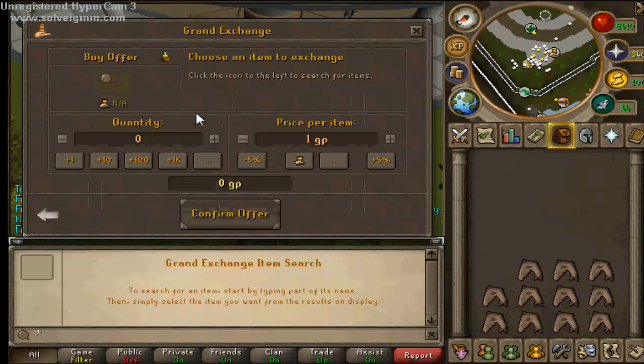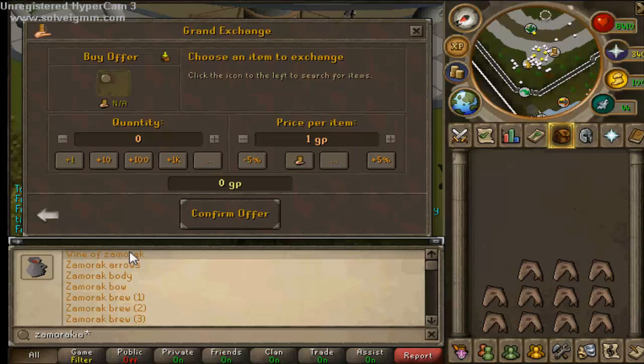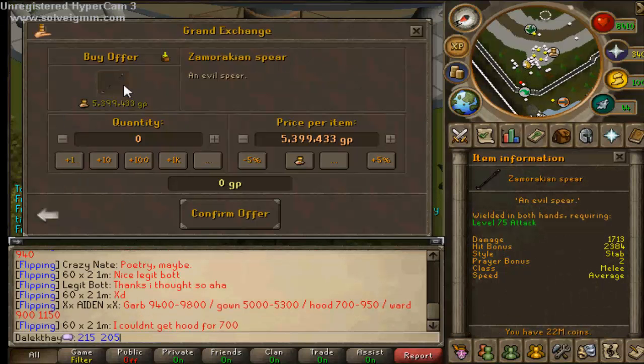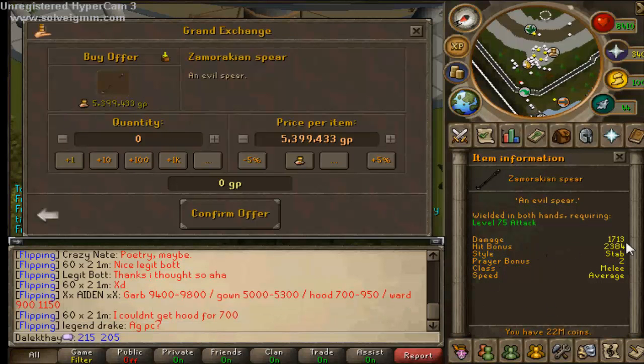Someone suggested I do the Zamorakian Spear. Lots of people call it just the Zamorak Spear. It's about 5 mil though, and we've only got 22 mil, so I'm not going to bother doing that. I'm surprised it's apparently as good as a godsword now - no wonder it's gone up loads.